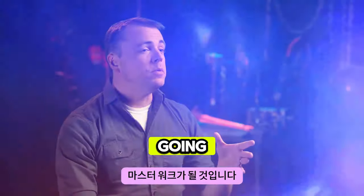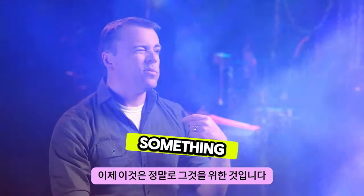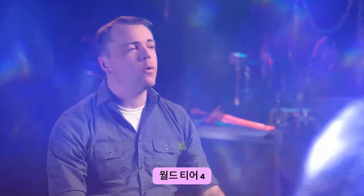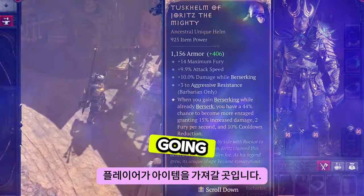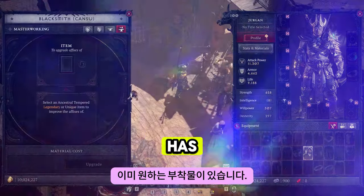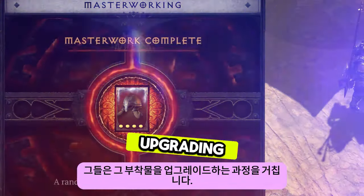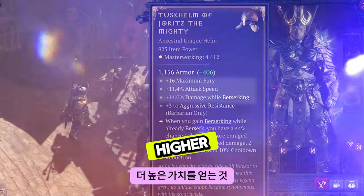Another part of itemization is going to be masterworking. This is something really intended for that very high endgame, World Tier 4. This is where a player is going to take an item that already has the affixes that they want on it, but now they go through a process of upgrading those affixes, getting even higher values on them.